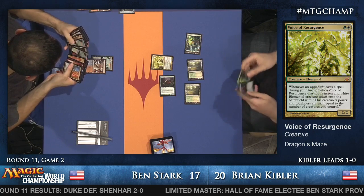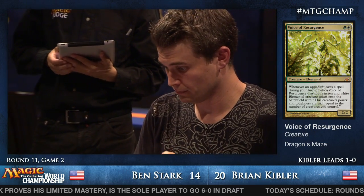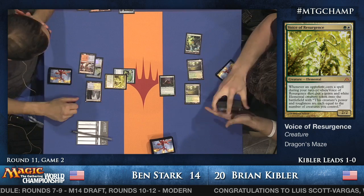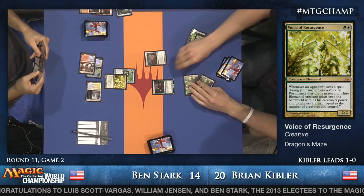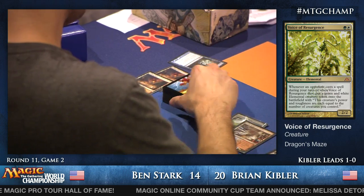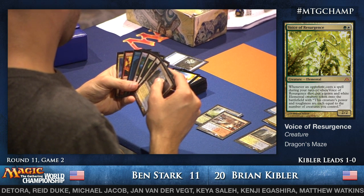In Modern, you often don't have to do 20 points of damage to kill someone — sometimes you only need to do about 14, or even less. Ben found himself a Voice of Resurgence via Threads of Disloyalty — the very disloyal Voice of Resurgence. Kibler attacks with Wilt-Leaf Liege. Ben takes three. Voice of Resurgence was certainly a major player at the last Pro Tour, and Ben has multiple Paths to Exile in hand, which could let him block the Scavenging Ooze and Path the Wilt-Leaf Liege.